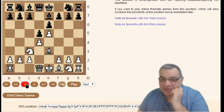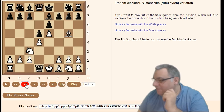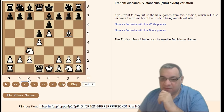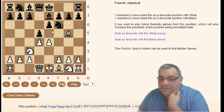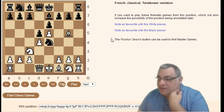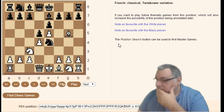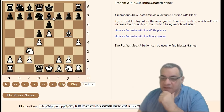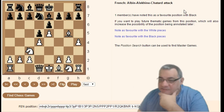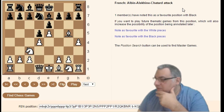Bishop g5 — going back — with Bishop e7: e5 Knight e4 is the Tartakower variation. This is good stuff for the attacking player which I've used myself: the Albin-Chatard attack — a gambit, you're gambiting a pawn. I believe Alekhine has used this as well.